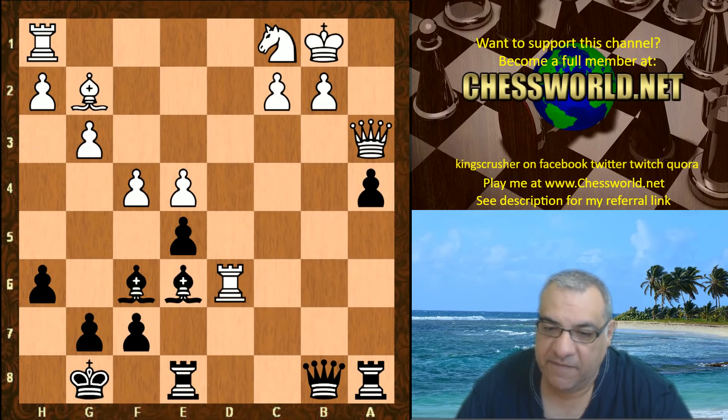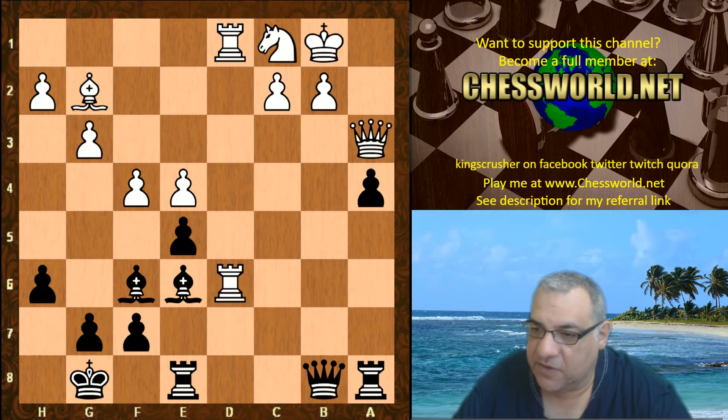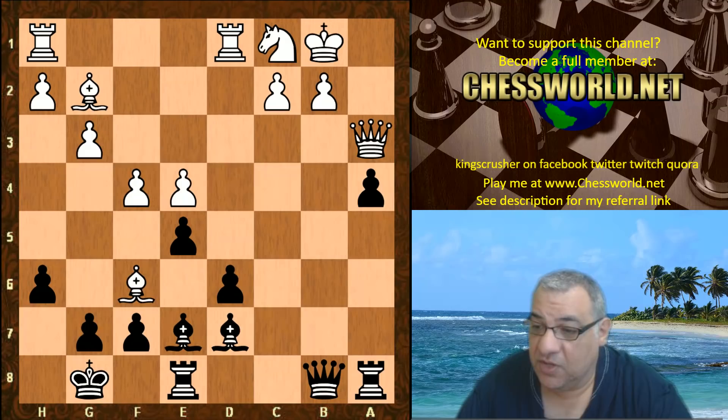If rook takes, then bishop e6 is simple and strong — look at the bishops just coordinating very well against the white king here and b5 is just beautiful coordination. Say rook d1 — that just wins the exchange at least. It's a very very strong position and there was the luxury of just either taking with the pawn or the bishop.